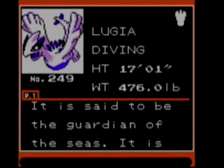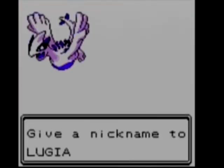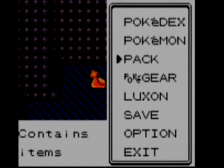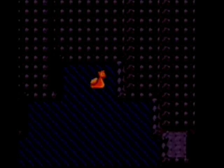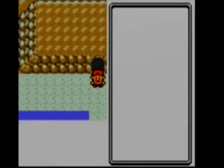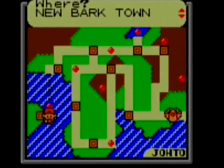Lugia — the Diving Pokemon! It is said to be the guardian of the seas, rumored to have been seen on the night of a storm. I'll not be nicknaming Lugia as using a Legendary in battle is against my principles of Pokemonism. Now we can finally use our escape rope. Watch it somehow fail. Okay — appearing on the entrance to the cave. Can't they just put you outside the entrance like in every other game?